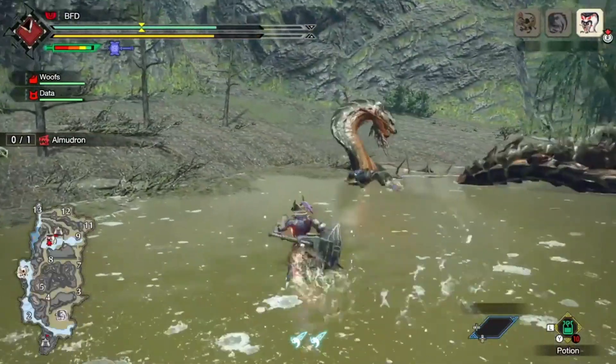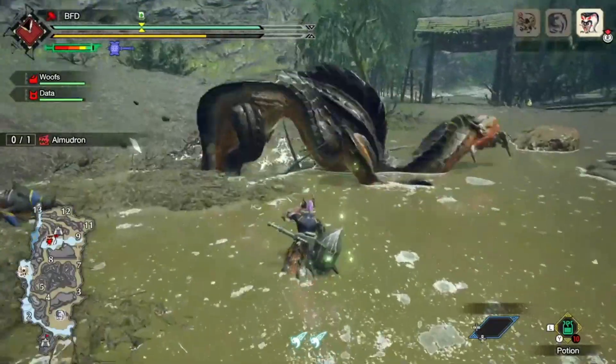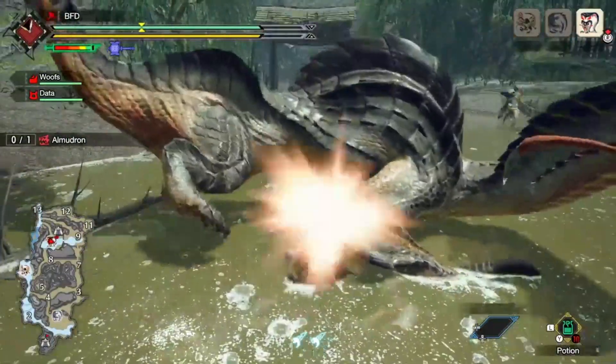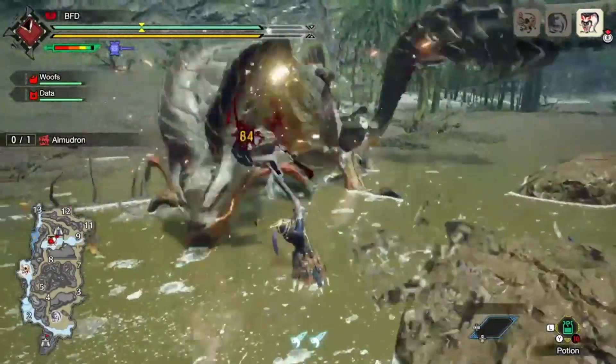You can even use the walls of mud it creates to get around and jump off of, which is actually a pretty fun aspect of the fight. The Almadron is like top five in Rise, but compared to everything else we have going on, it's not my favourite. It's still a good fight though.